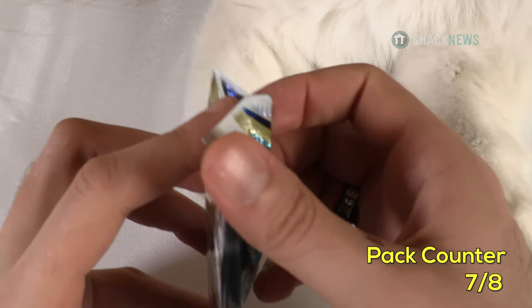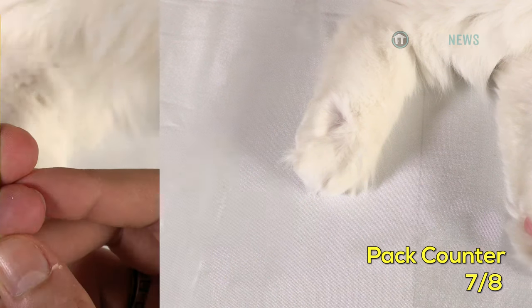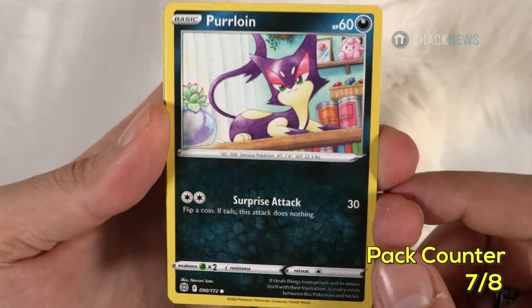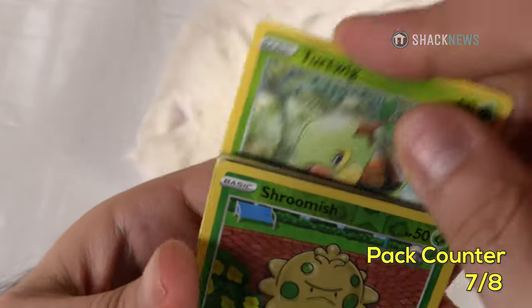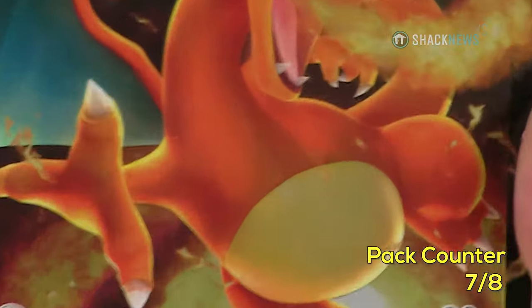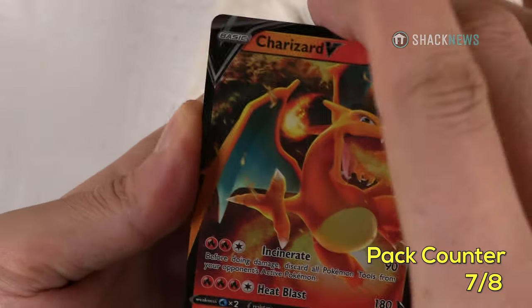We're on pack 7 and my cat's paws are now in the way — she just has to be close to me with her little toes. Furloin — 60 HP dark type. Surprise Attack for 30: flip a coin, if tails the attack does nothing. Not a very good card, but it is basic. A lot of doubles this pack — already seen most of these cards. My rare for this pack is... Charizard V! Yes! Thank you RNG gods!